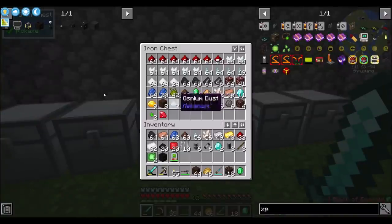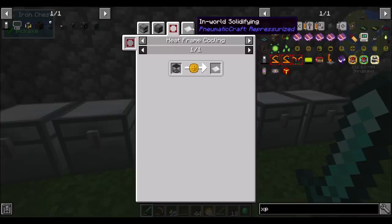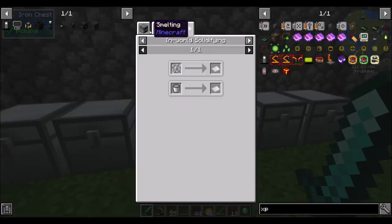He brought me four blocks of emeralds. But I need some soul sand and some plastic sheets from Numaticraft Repressurized. I thought they were paper for a second. In-world solidifying molten plastic — and molten plastic takes a long time.